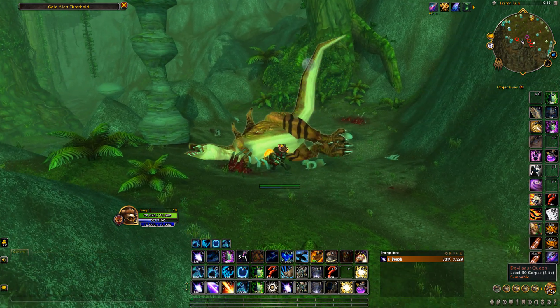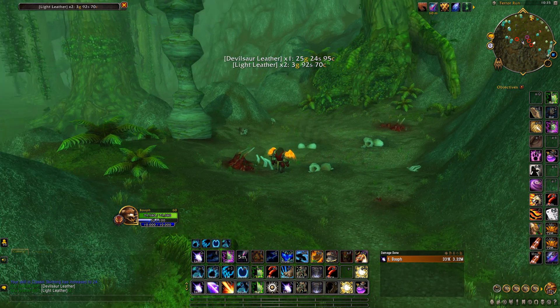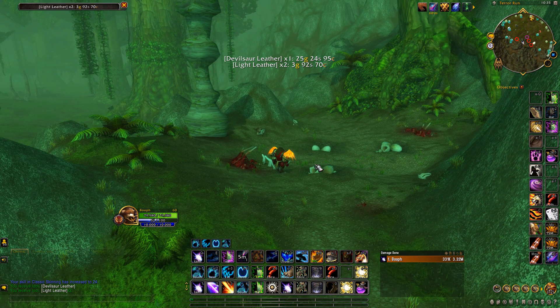The Devil Saw Queen drops one Devil Saw Leather every single time you kill it. They're currently worth 25 gold, so every 30 seconds you can get roughly 25 to about 30 gold from doing this. Every 30 seconds, what I like to do is simply click on the screen, kill it, and skin it.